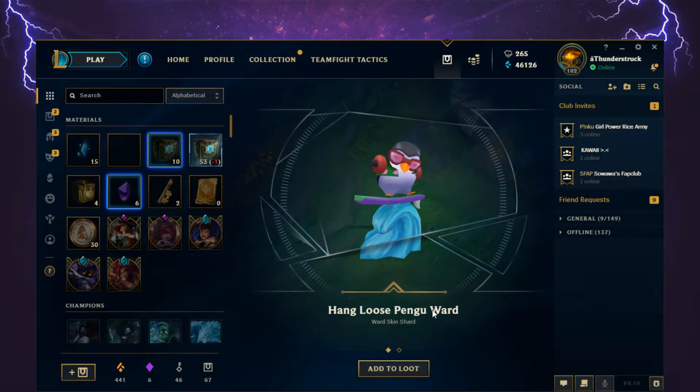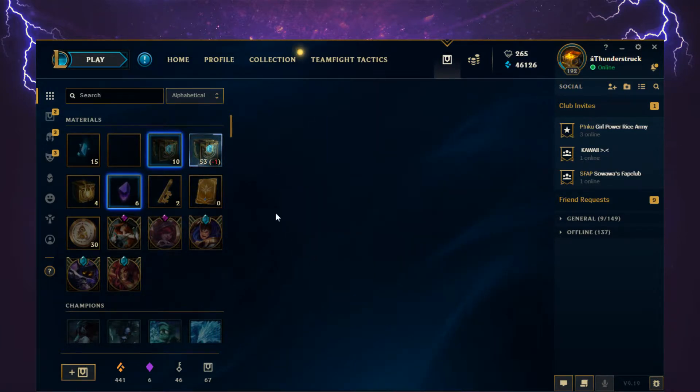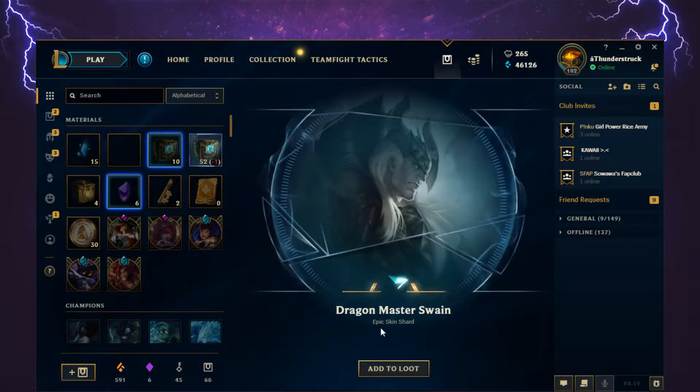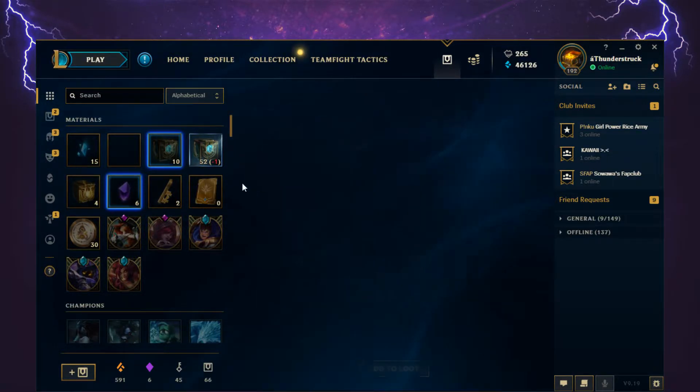Hang Loose Pengu Ward — that's a fancy ward skin — and 150 Orange Essence. The next chest lags on opening once again, giving us Dragon Master Swain, epic skin shard.